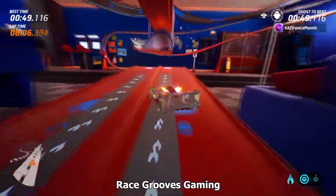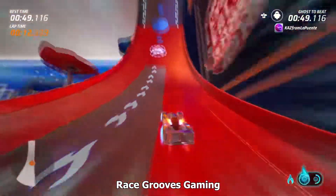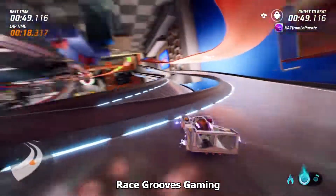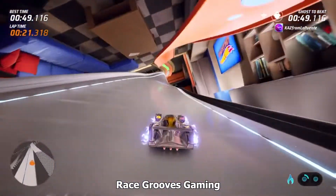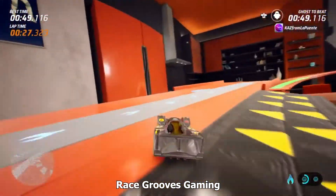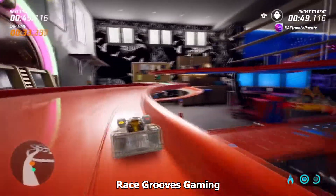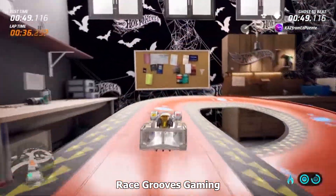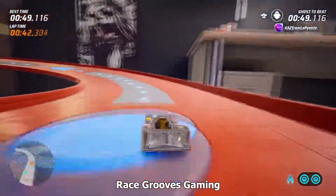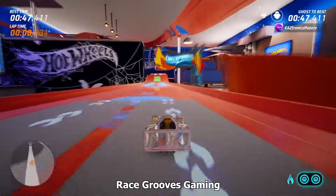I had two tracks here — this way, if you fell to the left or right. There is one little shortcut right here that I intended: you can cut the curve. I did build in another shortcut — you can fall off the edge of the track here and cut off this hairpin turn. And I did try to hide the checkpoint under the track.